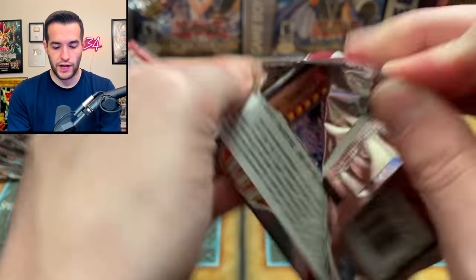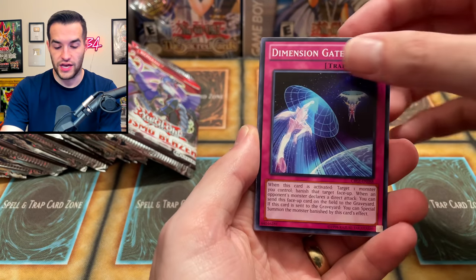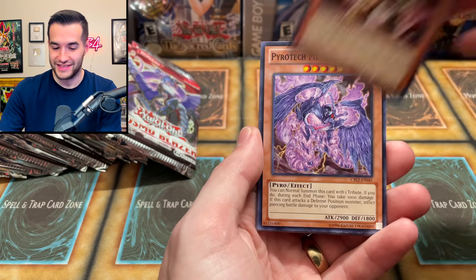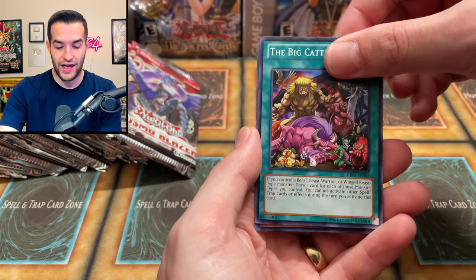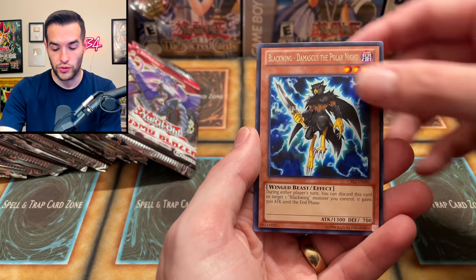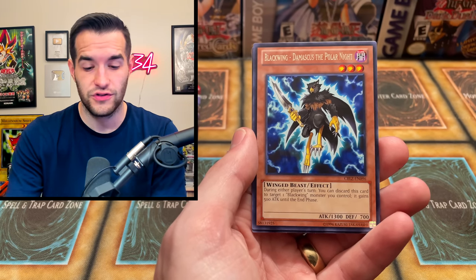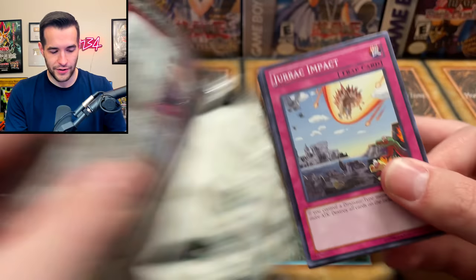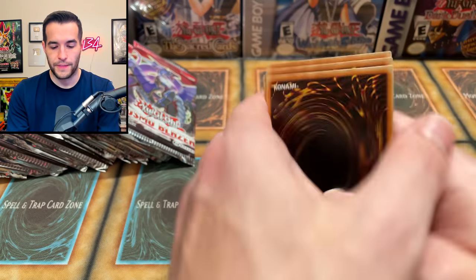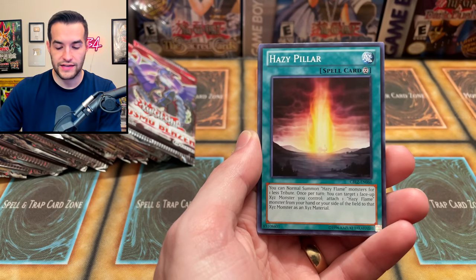We had great luck with Clash of Rebellion — can we continue it here with Cosmo Blazer? Dimension Gate, Abyss Scorn, Ruxin Special, Garbage Ogre again. Sheer Yu, Abyss Nose Unicorn, Big Cattle Drive, Blackwing Damascus the Polar Knight. Speaking of Blackwings, they're coming out with a new set, Darkwing Blast, which I think has the Blackwing Dragon with a starlight — potentially going to be pretty cool. And it's Double Back again — stop doubling back! We need you to triple back and just leave.